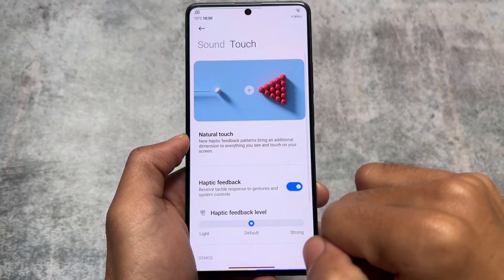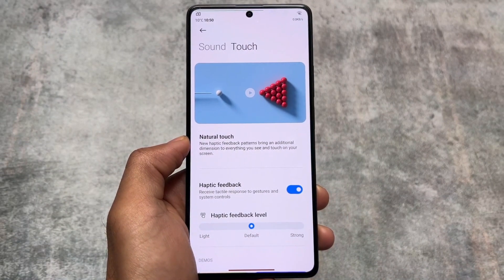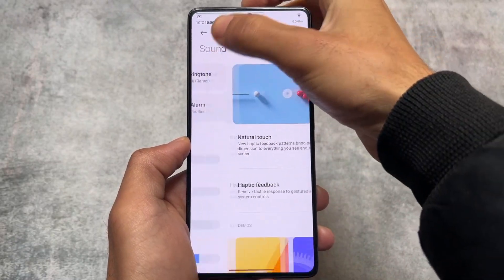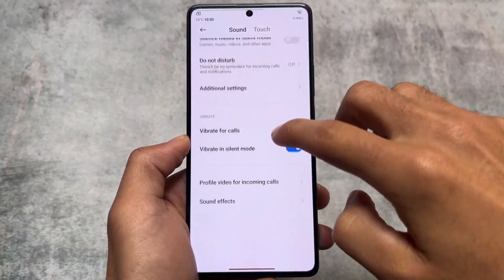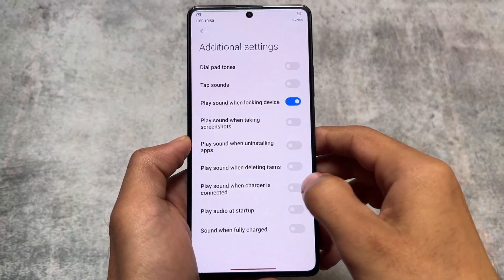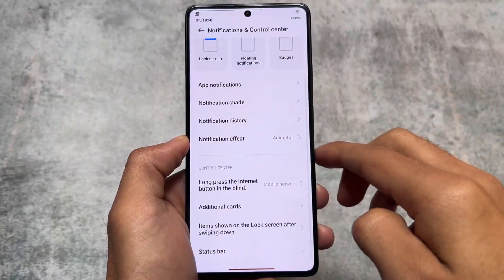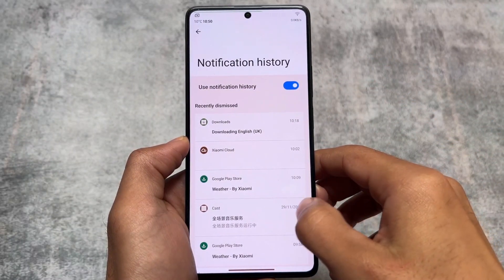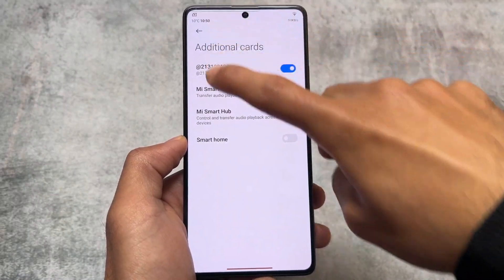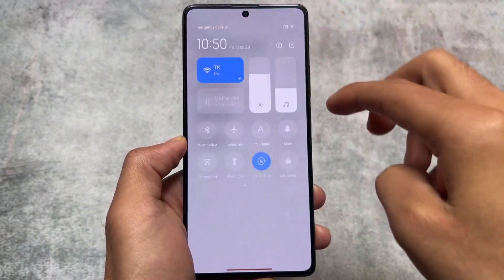There are also extra things regarding haptic feedback — in the touch section you can adjust the haptic feedback intensity and choose light, default, or strong. In additional settings you can enable or disable various sound options. Moving to notifications and control center, you have options like notification history, and you can switch the control center side from right to left or left to right.